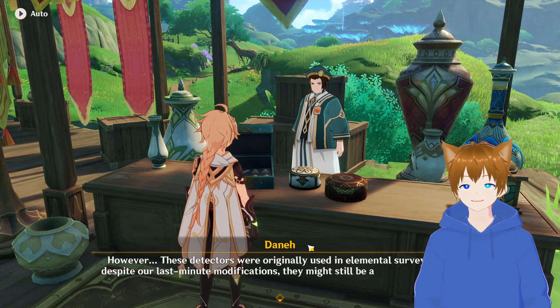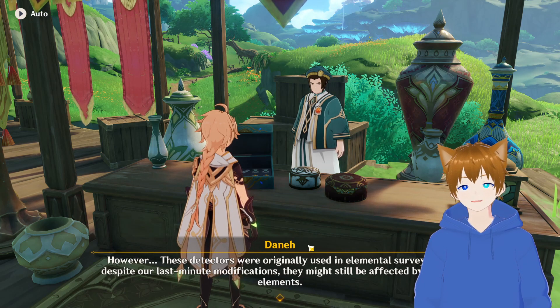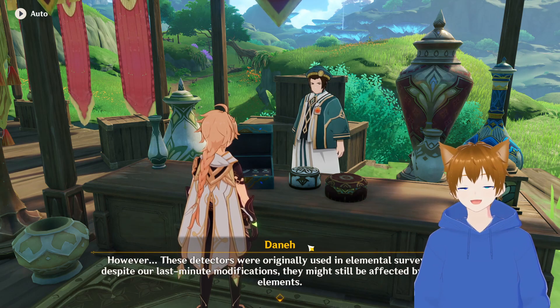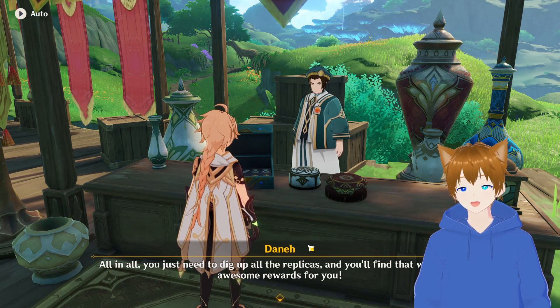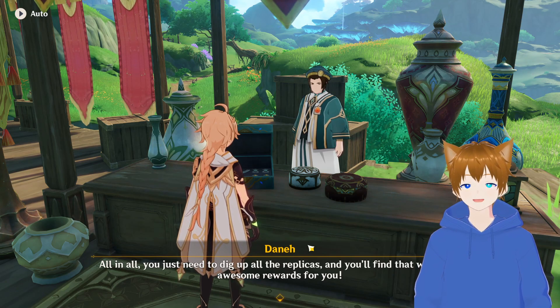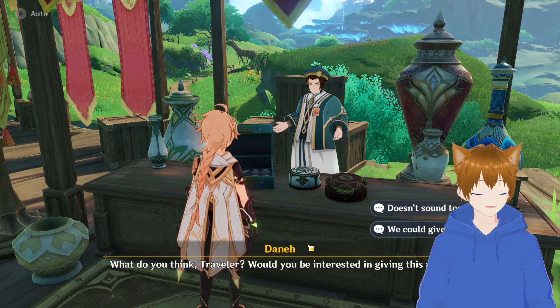You just need to follow the detector in order to find the replicas. We've even split the types of replicas into zones, according to the elements. However, these detectors were originally used in elemental surveys, and despite our last-minute modifications, they might still be affected by certain elements. You just need to dig up all the replicas, and you'll find that we've got awesome rewards for you. What do you think, Traveler? Would you be interested in giving this a go?